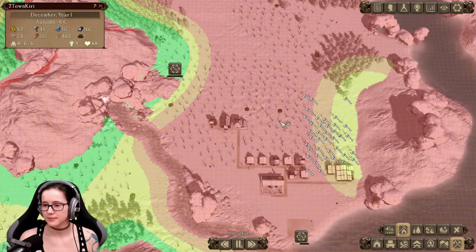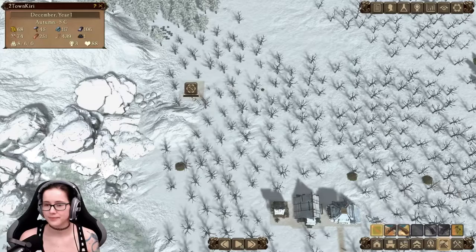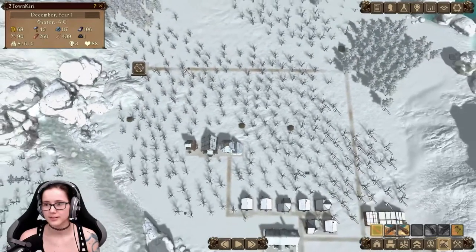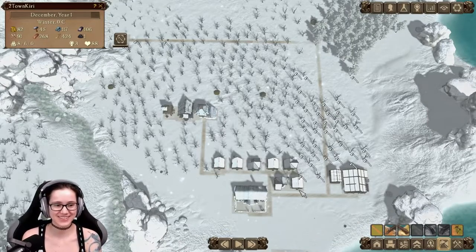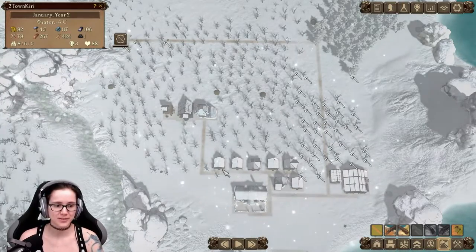Demolish. We need a path going this way. Great — this is looking great. I hope they don't need houses where they live, but I could make another depot over there.